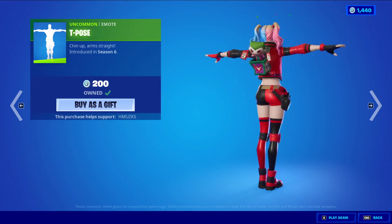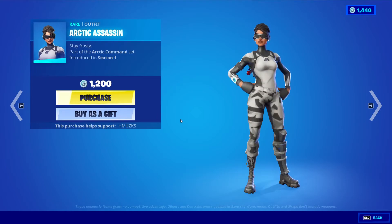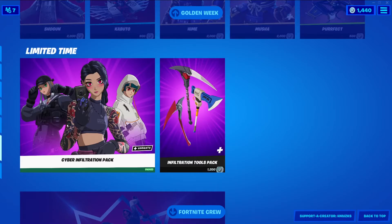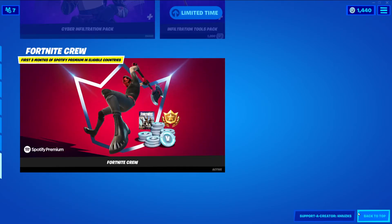T-Pose — very good emote, very very good. And that is the daily. Golden Week stuff is still here. Red vs. Blue is gone. All the packs are here. One Eye Crew. New stuff, you know.